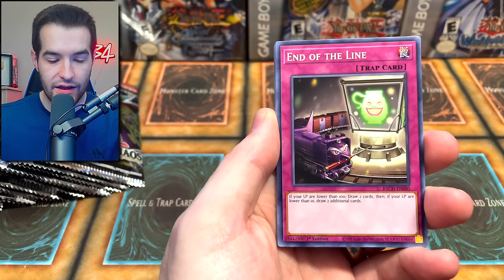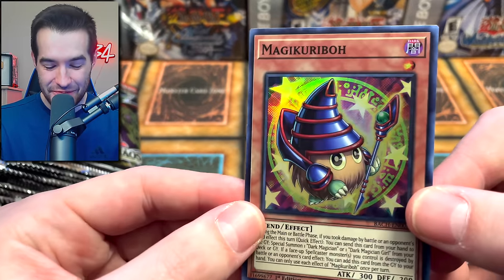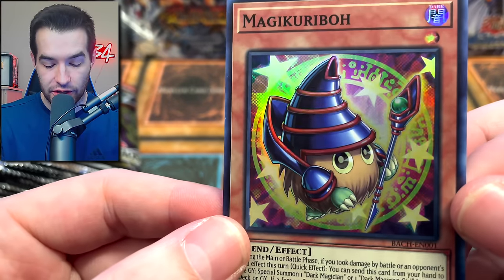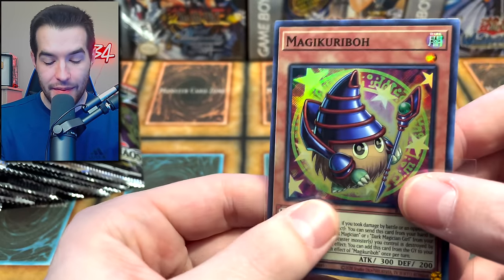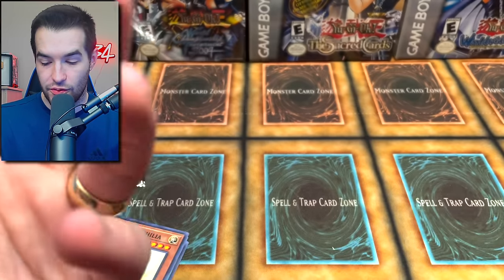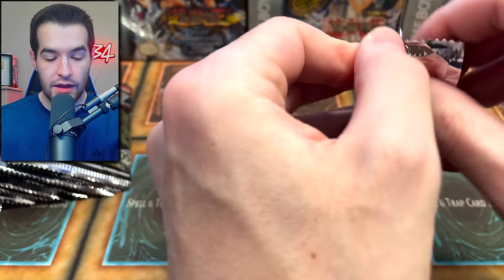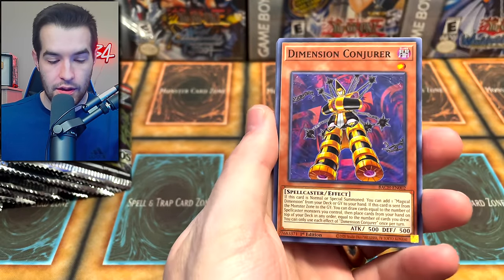Come on, give us the chaos! I think the Black Luster Soldier is the cover card — wait, yes! We pulled Magic Garibo! This card is so cool — first of all super cute, and I think it's actually pretty decent too. It's only a super rare so you'll probably get a lot of those, but surprisingly we didn't even get one in the last box, so maybe they aren't that easy to pull.